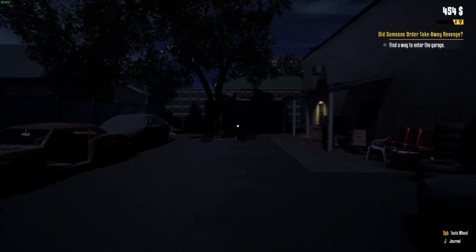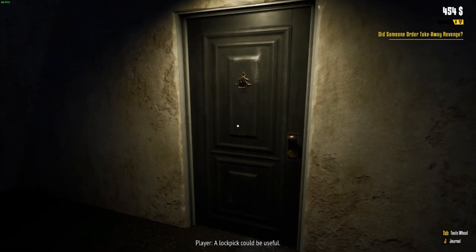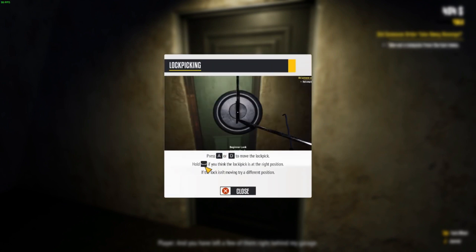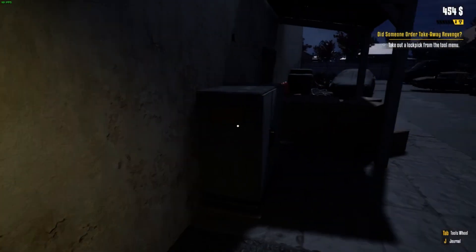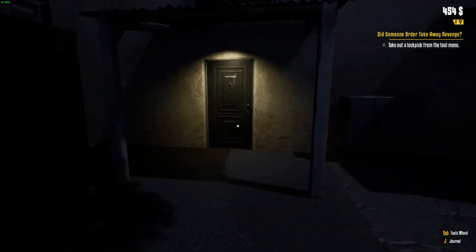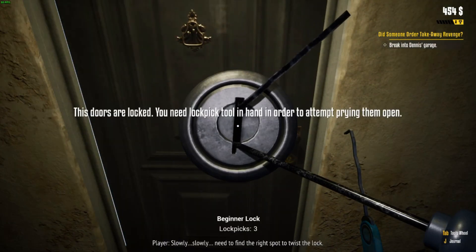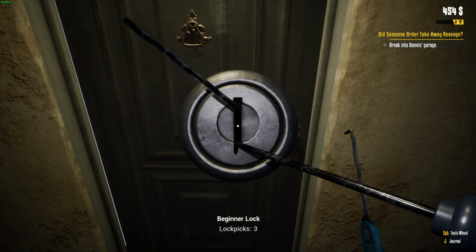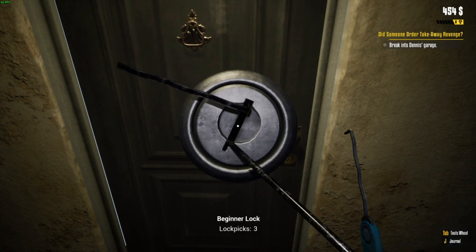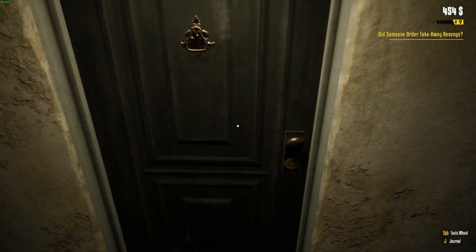Find a way into the garage. All right, we didn't see any kind of alarm. A door lockpick could be useful — and he left a few of them right behind his garage. Big mistake, Dennis. We're gonna have to try to lockpick it. Lockpick — okay. There we go!